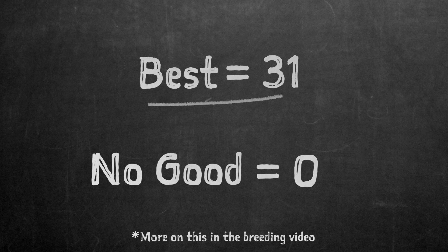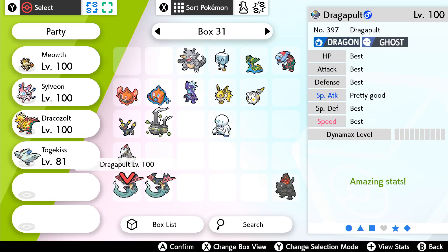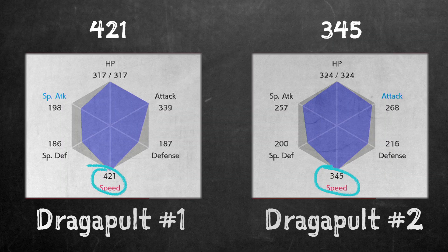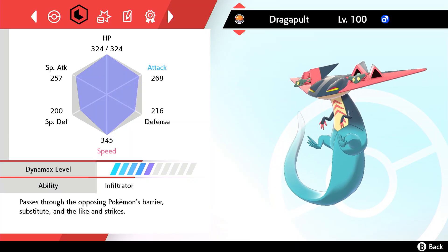You generally don't want anything in between. The first Dragapult has five perfect IVs with a pretty good special attack stat, while the second has four perfect IVs with pretty good attack and only decent speed. If we just compare speed for now, it's pretty clear that the second Dragapult is going to be slower than the first. But even with a bad speed IV, the second Dragapult is still going to be faster than a generally slow Pokémon like Slowpoke. It's just slow for a Dragapult.